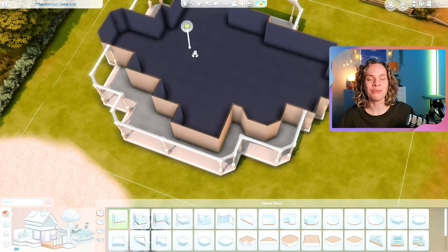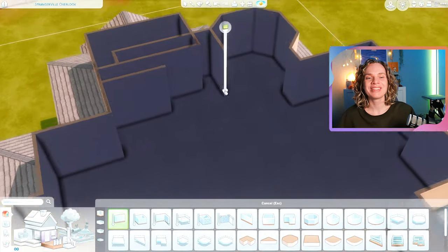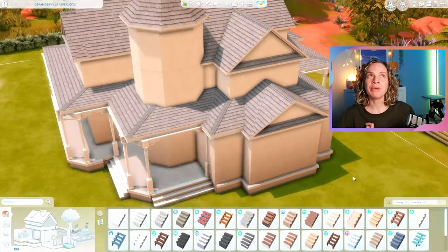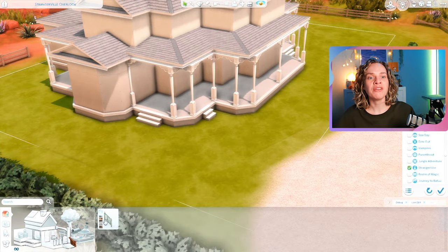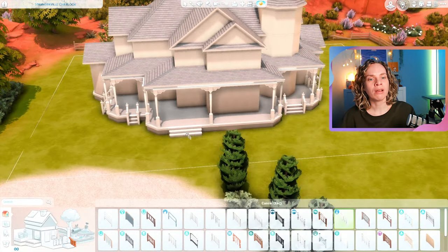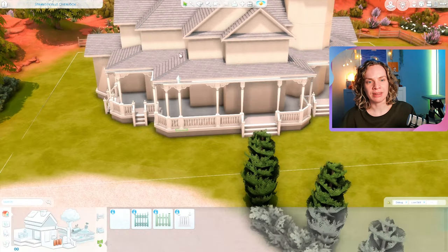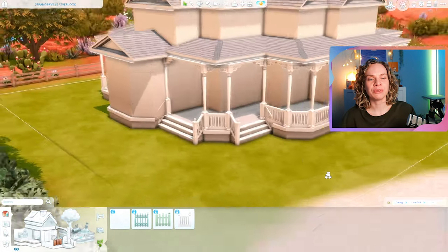The house just ended up being really really big. In the end it has five bedrooms total — one bedroom downstairs and four bedrooms upstairs. It also has five bathrooms. A couple of rooms have ensuites and then there are a few hall bathrooms. Five bedrooms, five bathrooms, and it's just very spacious.